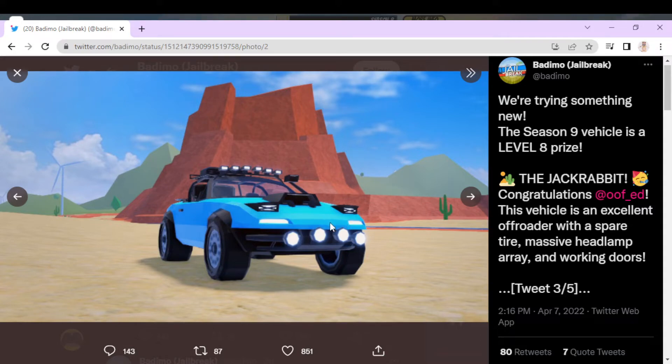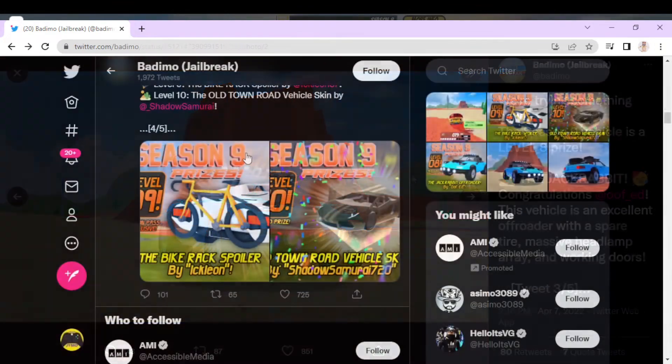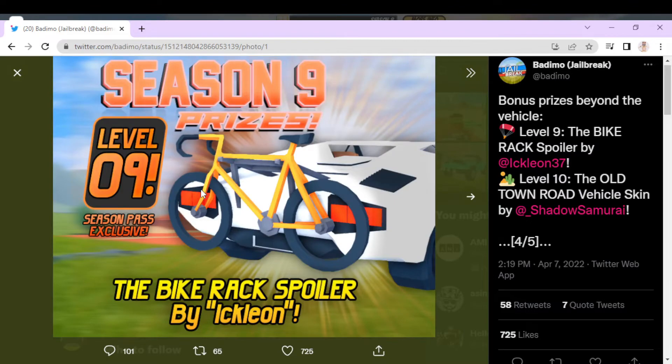I just don't like how it's level 8. These would be really good if they were leveled down. If the car was level 8 and the other one level 9 — it's the bike rack spoiler, which I like. It would go really well with the Bronco or something like that, and it's by Icleon. It looks awesome, and I don't mind the level if the Miata was the level 10 vehicle.